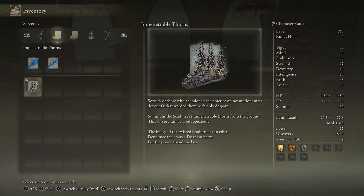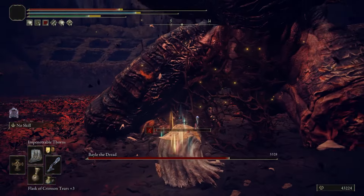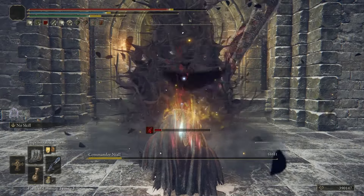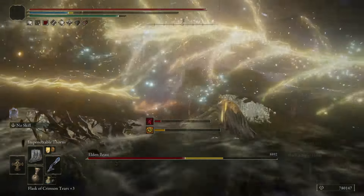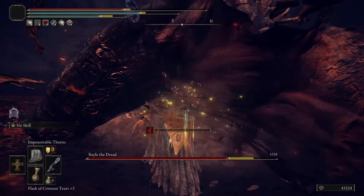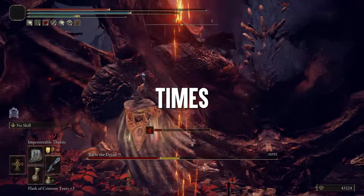Impenetrable Thorns is a Shadow Tree Sorcery that summons 3 rows of nasty and very hurtful thorns that both do damage and build up Hemorrhage, making it a menace to everything that moves in this game — and this includes enemies that do not bleed. The spell works nicely when used from afar as it does have 3 individual rows, but will obviously excel if you manage to hit it closer to the enemies as they will be hit multiple times.